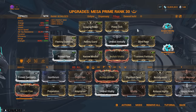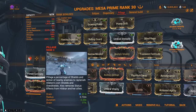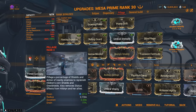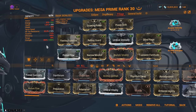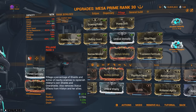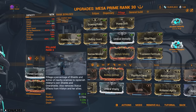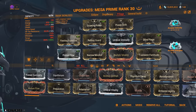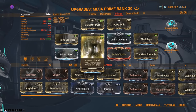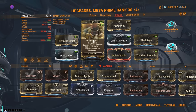Third build: Pillage Mesa. This is an optional choice. I used to love Pillage but Terrify is hands down one of the best armor stripping abilities right now, though it sucks that you cannot armor strip acolytes. The problem with Terrify on Mesa is that Mesa's traditional builds don't have range and Terrify is heavy on energy. So if you want to armor strip, Pillage is the way — with Growing Power you should drain about 80% of armor, then finish with Peacemaker using corrosive. Pillage scales off duration, not range. With this build you can use Rolling Guard for invulnerability, or Adaptation — though you lose the three-second invulnerability window.